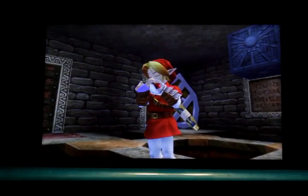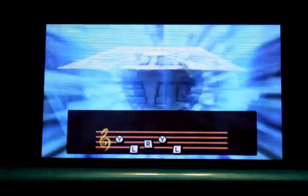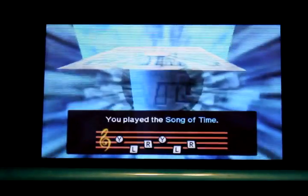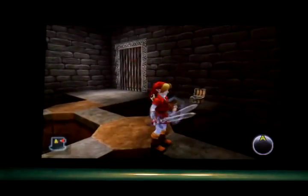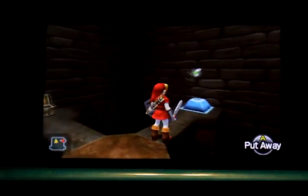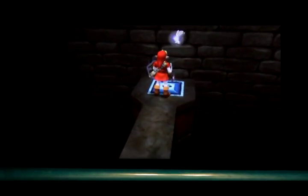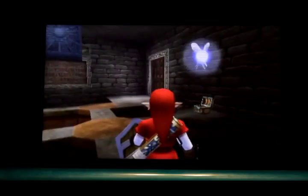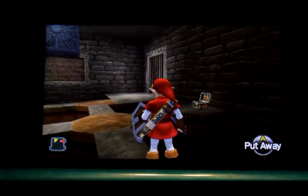I found this time block puzzle too confusing to be fun, so when I'd worked it out I thought I'd share the key information here. You soon find that the Song of Time exposes a switch, and when you stand on it the exit door opens. However, stepping off the switch closes the door again, so we need to find a box somewhere.